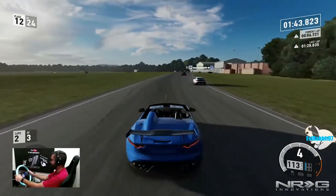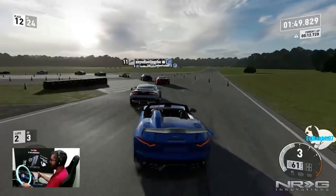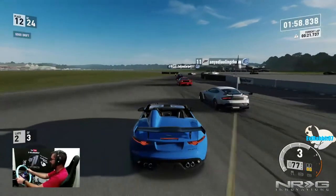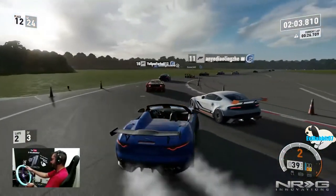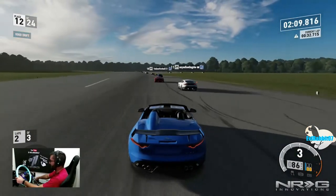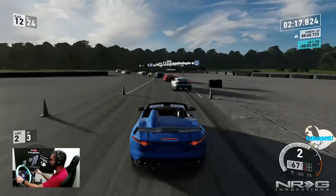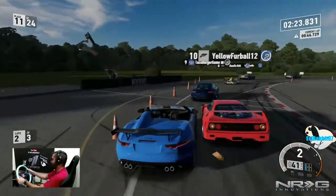I'm actually very surprised on how well that slid. This thing gets really loose on braking — pull the e-brake a little just to avoid hitting that guy. The line aggression AI really does not like you passing. I believe it's one-under-unbeatable. We're going to cut those corners — I know that's greasy, for sure.